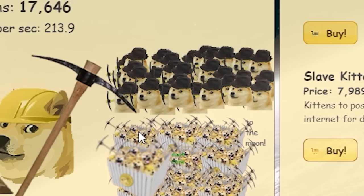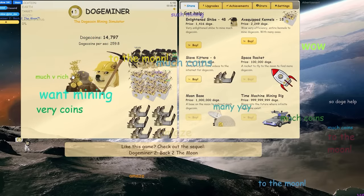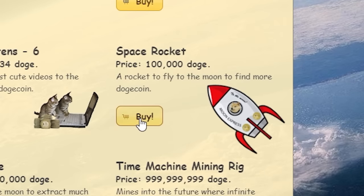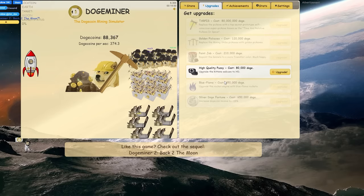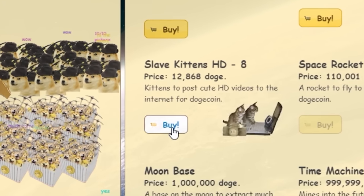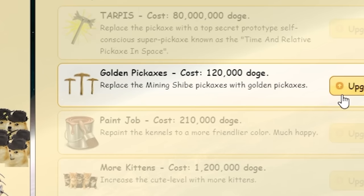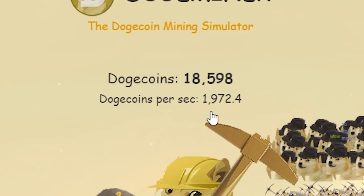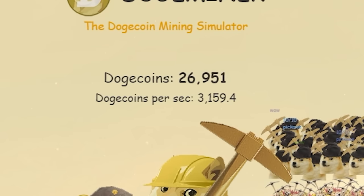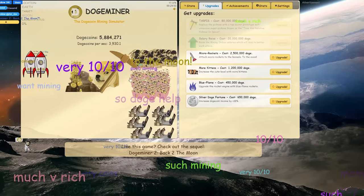Spending all my dogecoin on the cute little shibe. Look at all the shibes! Buying more slave kittens — now getting 241 per second. Keeping mining until I have 100,000 then buying the space rocket. I can also upgrade the kittens — webcam upgrade gave me a lot more dogecoin per second. Buying more slaves — now getting 800 doge per second. Golden pickaxes for shibes — almost 2,000 doge per second. Spending all on kennels — 3,100 doge per second. Another space rocket.